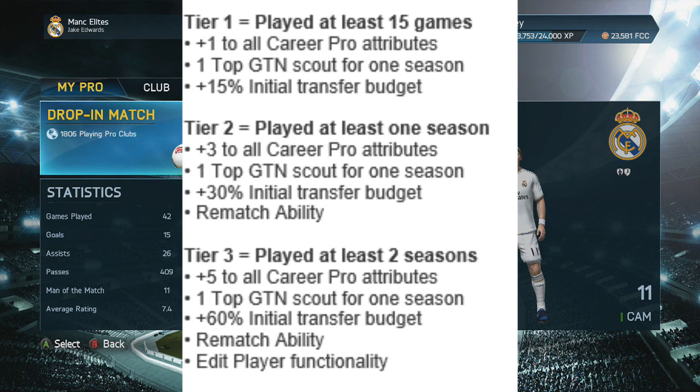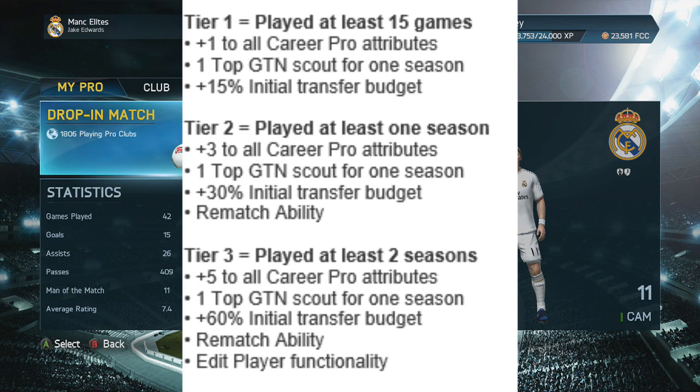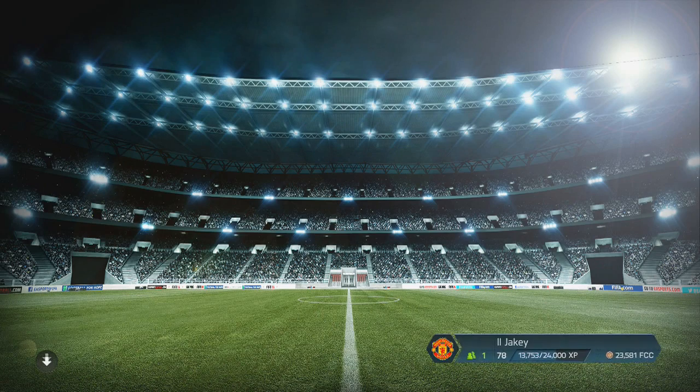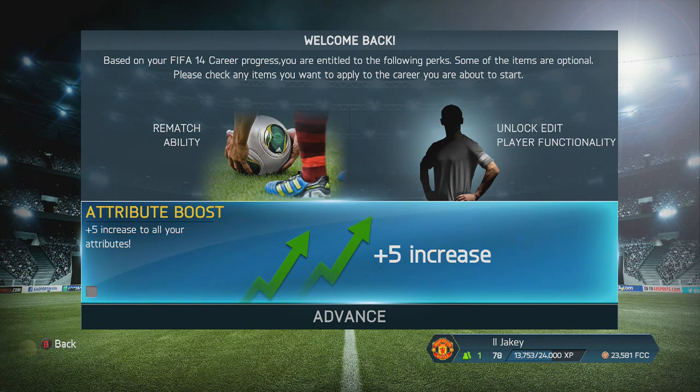What EA have done is put three tiers in place. Tier one is if you played at least 15 games in career mode, then you get a plus one rating on your career pro, and it actually puts it on Pro Clubs as well. Tier two, if you played a season, you get plus three pro overall. Tier three, if you play over two seasons, you get a plus five. The highest rating you can become is 96.